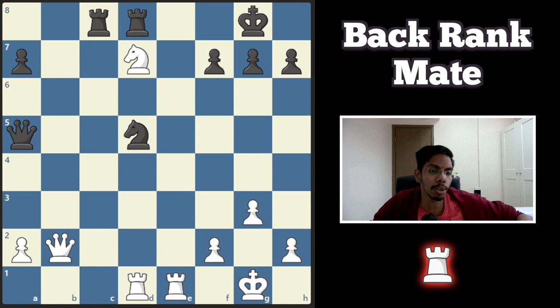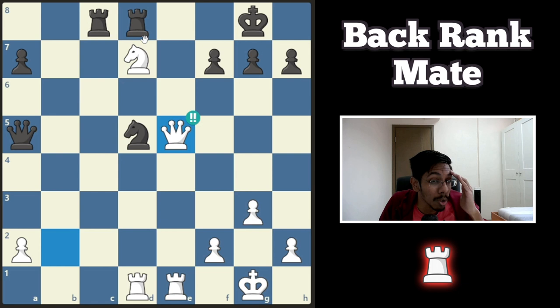On to the first example. White is Levan, black is Boris. What did Levan do? He played queen here. No one cares about the knight, because if the rook takes, there's the back rank. And once again, there's no way to save the knight.